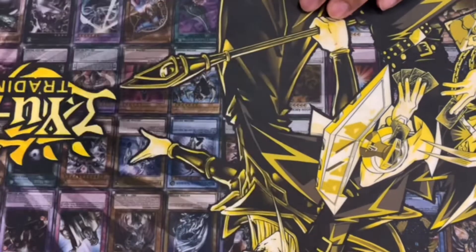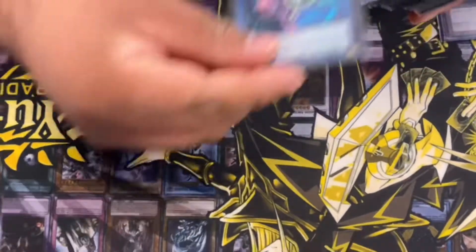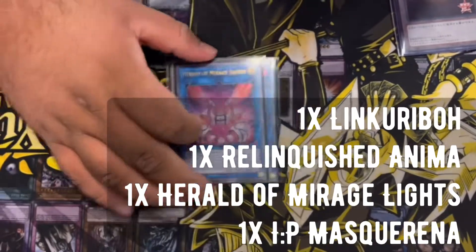You have to play this because of Union Carrier — it's good. I played one of this because I couldn't fit it into my side deck. For the extra deck: these are your two Link 1s, Link Kariboh and Relinquished Anima. This card kind of sucks but I kind of want to cut it — I just don't know what else to play right now.